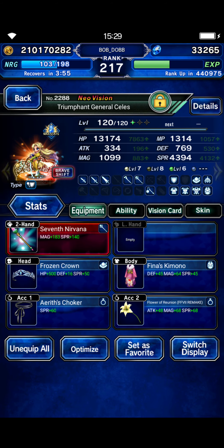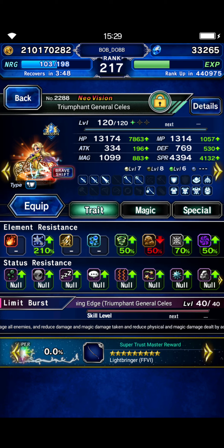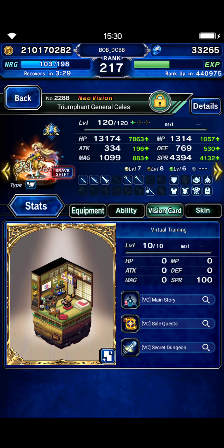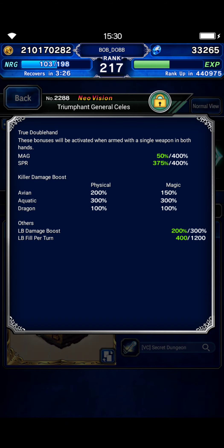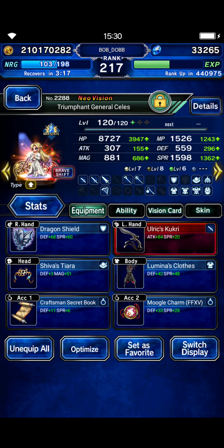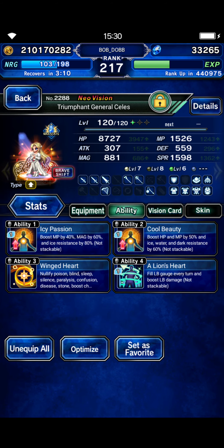Celeste is going to be taking all of the damage in the fight. It's all ice damage, so she's got a lot of ice resist. There's a 200% imperil to ice field that the boss puts up, so she needs around 300 with the buff. She'll only be in base form on one turn where she takes damage, so she should be okay. She's got Yoshi's card, 200 Bird Killer and 200 LB damage. In shift form, just a lot of ice resist. She's got Craftman's Secret Book and she's going to be imbuing herself with fire, and some LB fill.